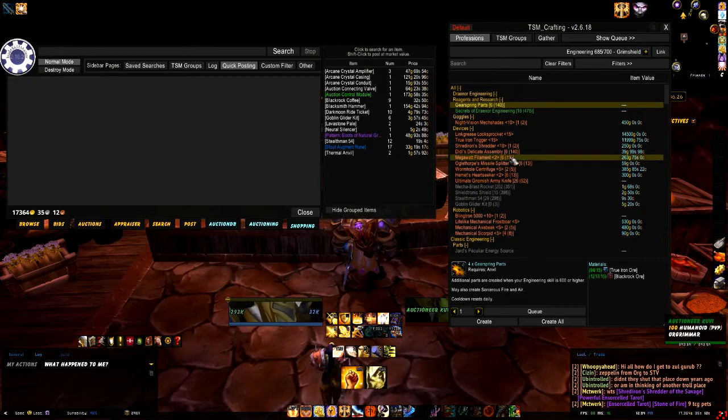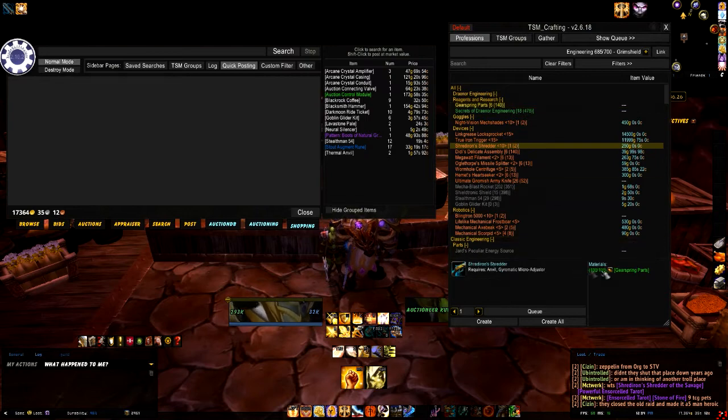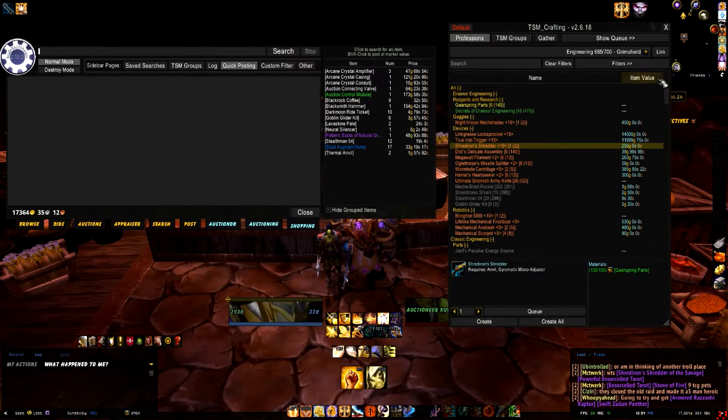Now as I said, this is the TSM crafting window. It shows you all your items, what it's going to make, tons of stuff. You can see item value, how much profit it'll make, crafting costs - there is so much information that you can gain from here.